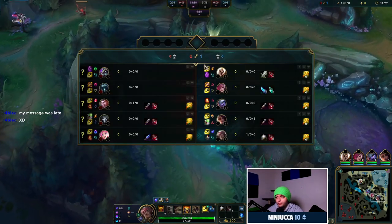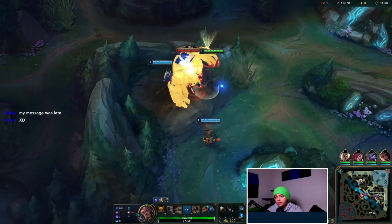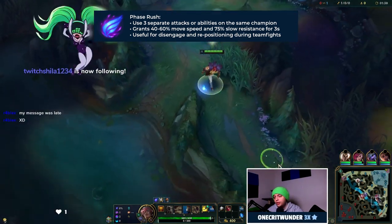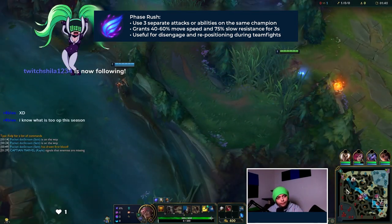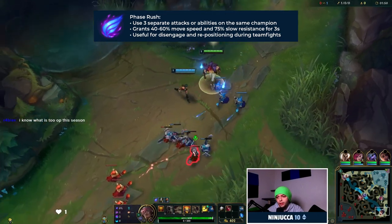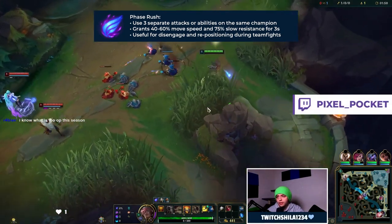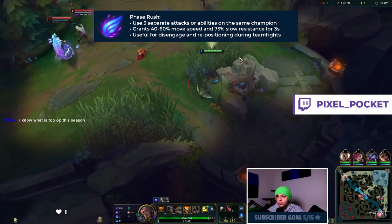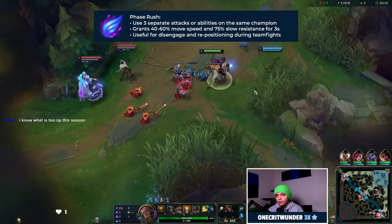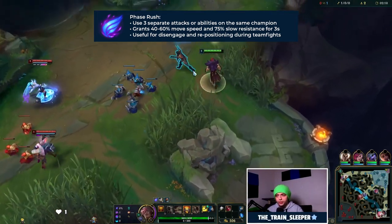So we're going to focus on Phase Rush. This is the rune set I take in every single game at the moment, and I think it's put Set in a very, very good place since the item changes. We'll go into the Sorcery tree and select Phase Rush, which grants you 25 to 40% movement speed depending on your champion level, as well as 75% slow resistance whenever you hit an enemy champion with three attacks or separate abilities within four seconds. Each basic attack counts as its own hit, but each ability only counts once. For Set, this is pretty simple — he just needs to hit three abilities or basic attacks within four seconds to proc this speed buff. Also, because Set is a melee champion, this movement speed increase is buffed to 40 to 60% instead of 25 to 40%.